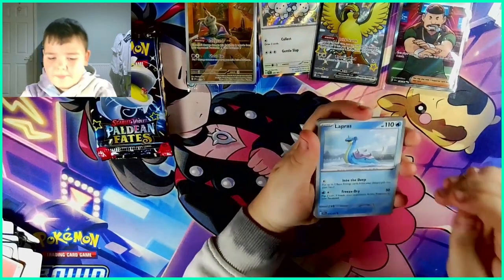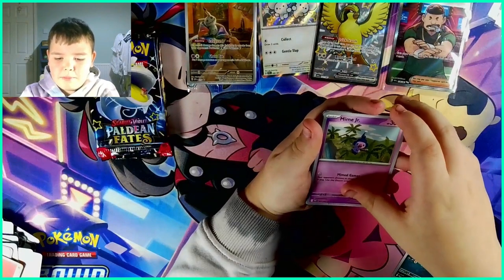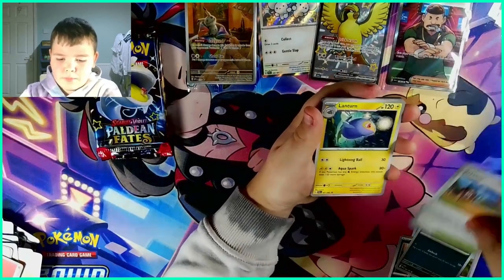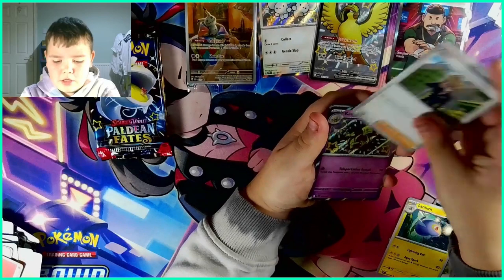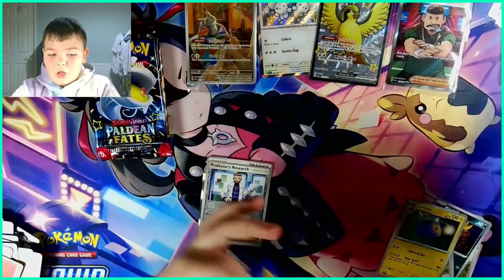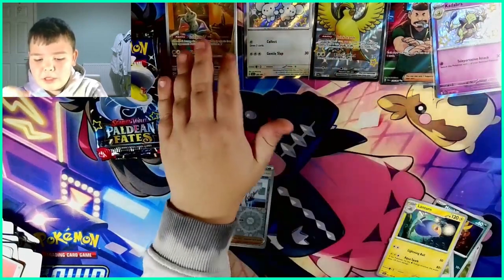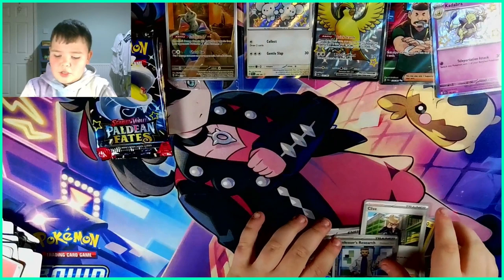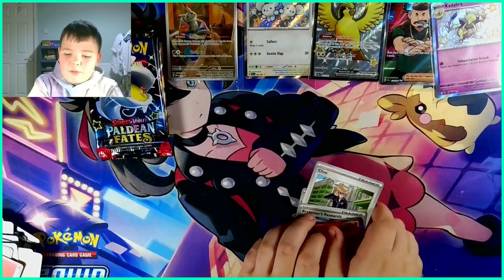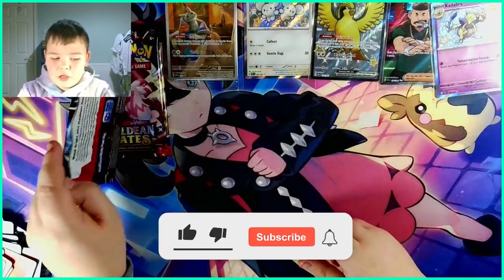Sixth pack — let's see what's inside. We have a Lapras, a Scraggy, a Mime Jr., a Machamp, an Arcanine, a Lanturn, and Clive. Oh my god — another Baby Shiny! This video is going to be amazing. We have three shinies now: two Baby Shinies, a Pidgeot EX Shiny, and we also got a Professor's Research and a Magmortar. One Pidgeot EX Shiny and a Judge Full Art. This is crazy!